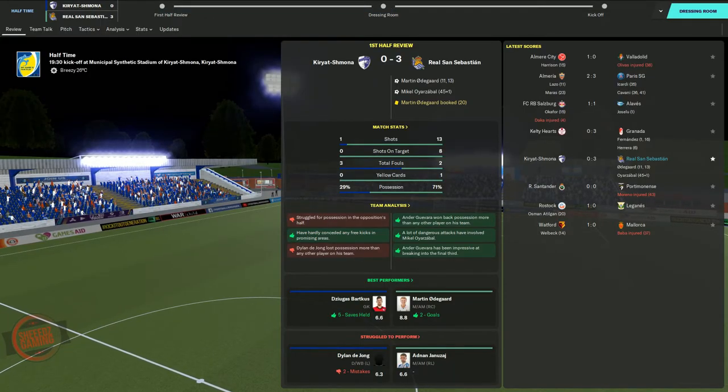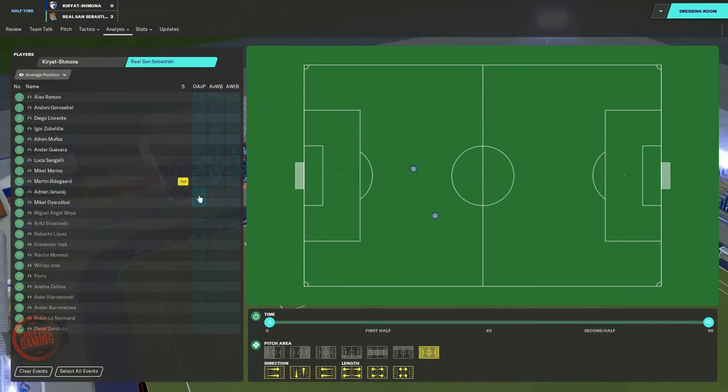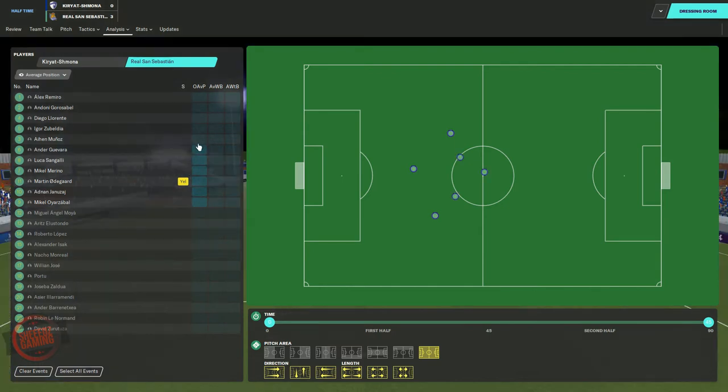It's half time and it's time to look at the analysis. Here we're looking at his average position, then his average position with the ball, and now his average position without the ball — we can see he's much deeper when we don't have the ball. Comparing that to the rest of the squad, he is still the most advanced player even though we know he drops very deep when not in possession.